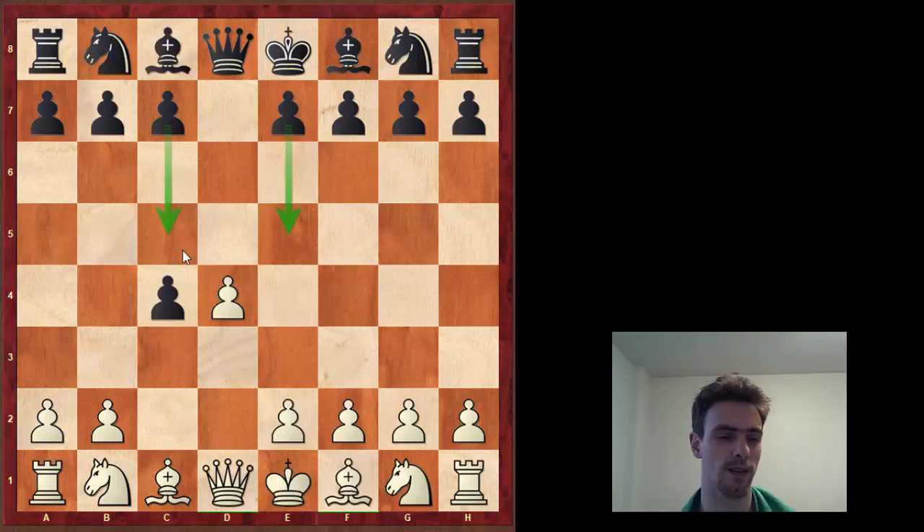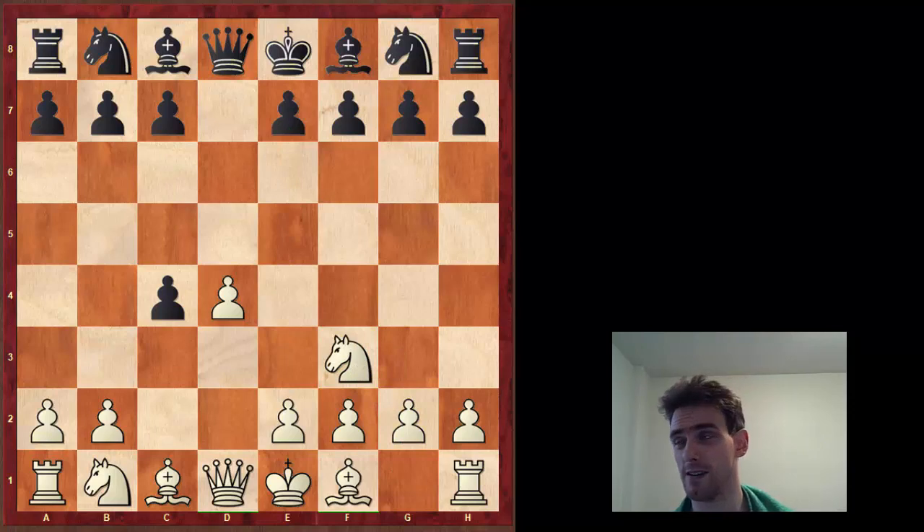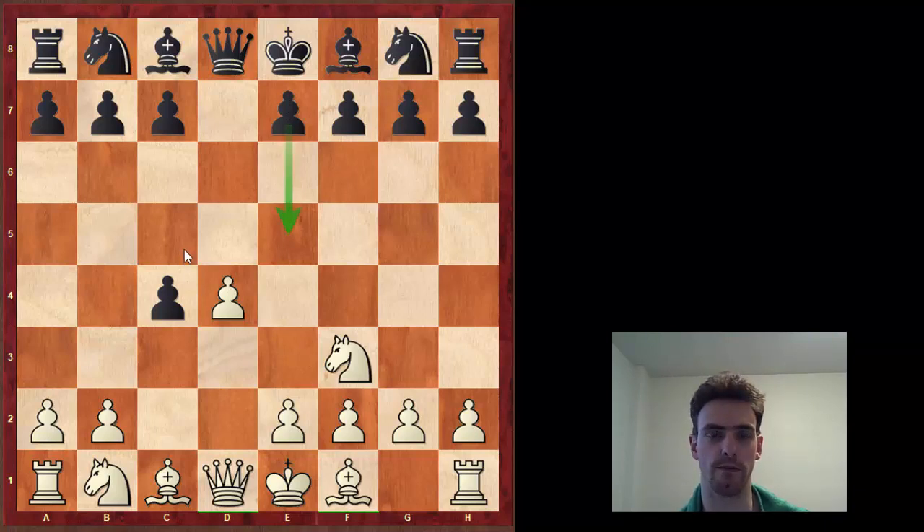Let's back all the way up. Those are all the e5 variations. Of course, the old classic mainline - it might still be the mainline - is knight f3. This is the only move that fully stops e5. So we can't play e5, which means we're going to play c5.